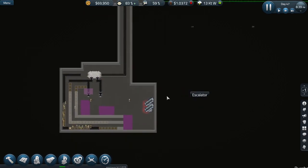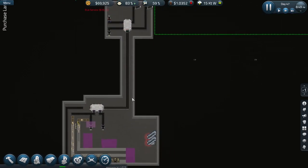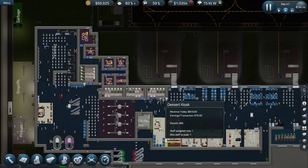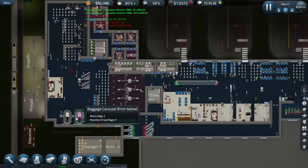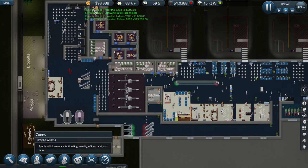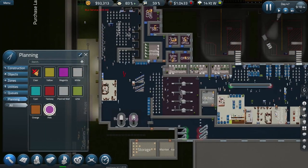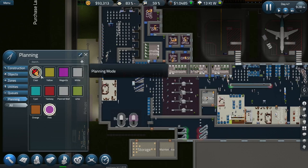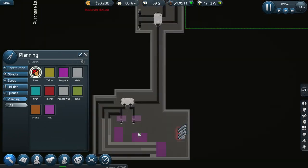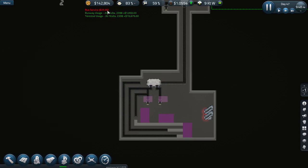Oh interesting — you can see the gate numbers up there. I hadn't realised that before. I shouldn't have put the shading there. The planning that was pink goes there. Let's clear some more of this. Running into the end of the day — how's our profit doing?